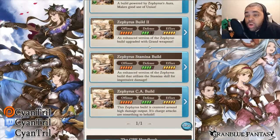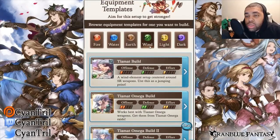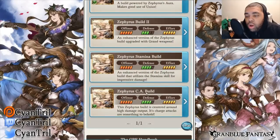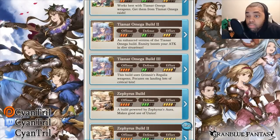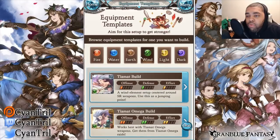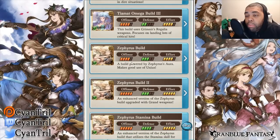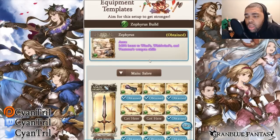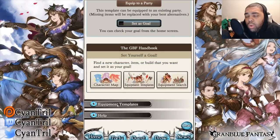Wow — there are four Zephyrus builds here. What the hell? I see a CA build. They have a Sky Ace build for Zeph. Everything effort is maxed. I wasn't expecting that, to be honest. Why did Zeph get four builds? The Zephyrus build: a build powered by Zephyrus Aura. Make good use of Yunus. They have the Yunus grid here! Oh my god — they have the Yunus grid here, but they don't have the Prometheus grid.